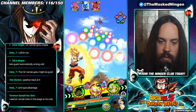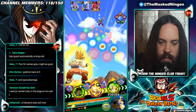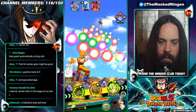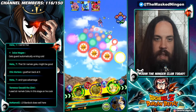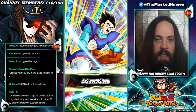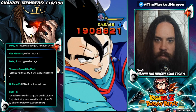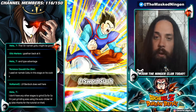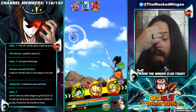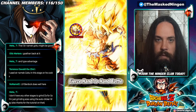Namek Goku, we need you to start getting some stacks. I want to get all these orbs connected up. LR Bardock would actually be pretty good as a solid damage dealer — you could definitely bring him instead of Namek Goku. But Namek Goku will obviously get guaranteed crits against Frieza, so he's going to be very handy for the final phase.